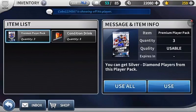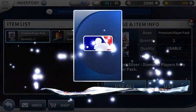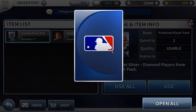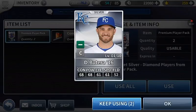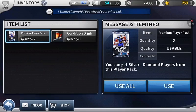With these premium packs you can get silver to diamond players. I'll open these up one at a time for you, so hopefully we'll be able to get a diamond in one of these three. Here we go. Yeah, could be better — I already have a pretty good bronze catcher. Go to the next one.